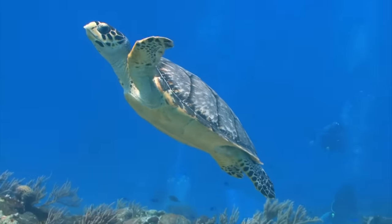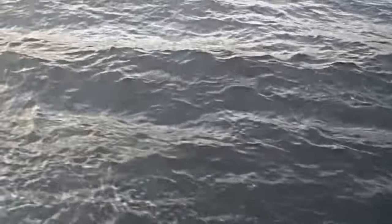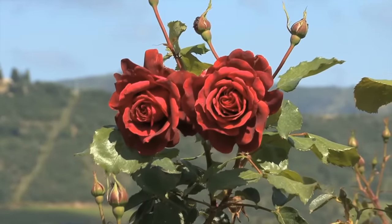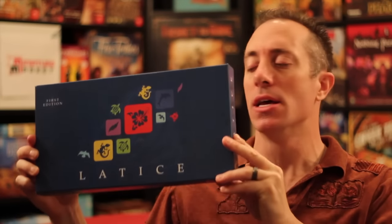Hello my friends, it's the Game Boy Geek here. Today we're going to be going all over the place. We're going to be underwater with turtles swimming around, maybe see some dolphins jumping around, definitely some flowers and some wind on top of all that. Today we're looking at a sort of abstract family strategy game called Lattice — a tile laying game where you're trying to run out of tiles. It plays two to four players in 30 minutes or less, usually less. Let me show you how it's played.